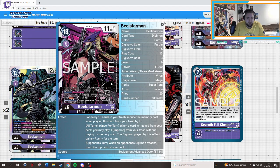Then we're playing Spidermon — pretty nice artwork, love it. If you have 15 cards in your trash, reduce the memory cost when playing this card from your hand by four, which is pretty nice if in the late game you want something with Rush. When the card is trashed from your deck, you may play one Impmon from your trash without paying its memory cost, and that Impmon played by this effect gains Rush. So if you have the combo, you can get both Impmon with Rush. When the opponent attacks, trash the top card of your deck, which can mill something useful mid-game when your opponent swings.